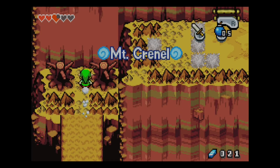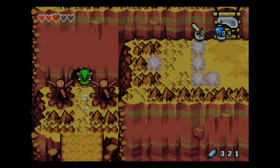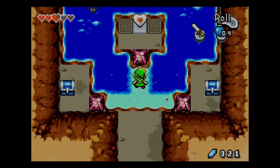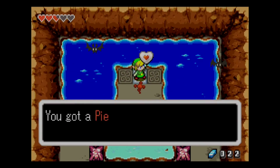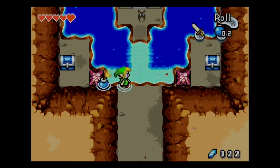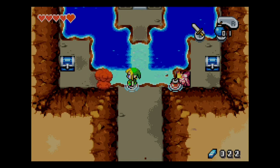I did have to cut because I didn't really know how to do this puzzle. Basically, we just gotta blow this up and we get a heart piece, which is pretty cool. Like I said in some previous episodes, heart pieces are really useful — they just increase the amount of hearts you have.